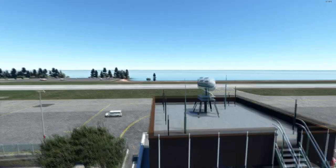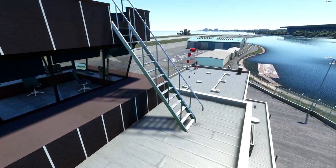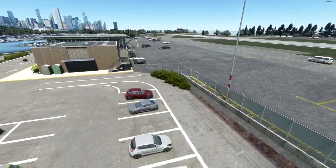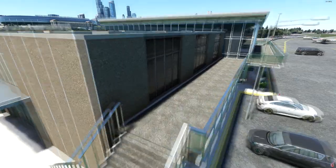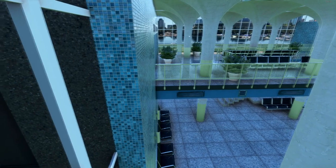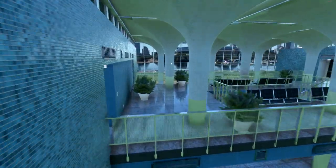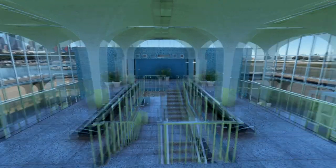If we go outside we've got the upper decks of the tower — you can get some beautiful screenshots from those locations. But what I really want to look at is the terminal because this building is fully detailed. Absolutely fully detailed. Look at this — Z Designs put so much effort into this to make it a beautiful recreation of the original place here at Meigs.